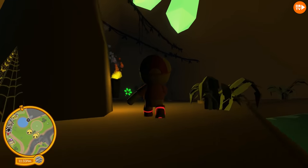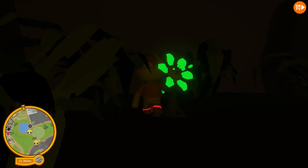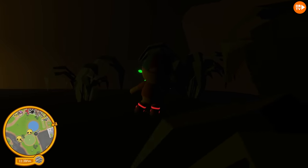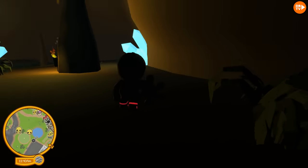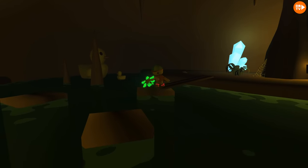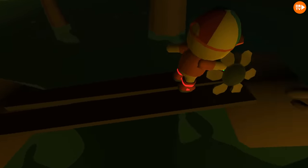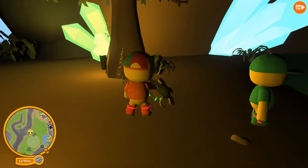Guys, I made it! There's a flower. The hint told us to use our miner lights. In the picture behind the whiteboard, it did show someone in the miner hat. Maybe there's something here that you can't see in the dark. Okay guys, I got it! Oh my goodness! We did it. Okay, now let's put this artifact in.